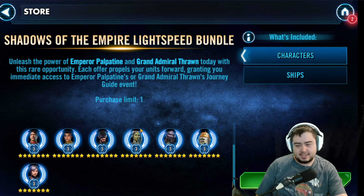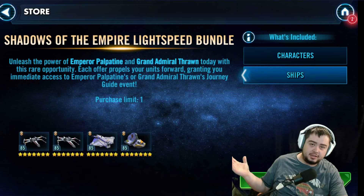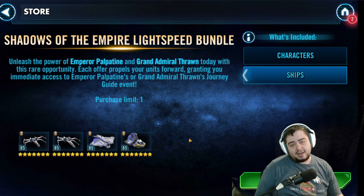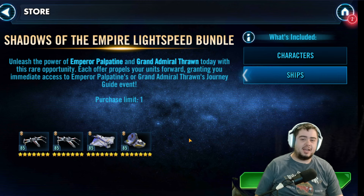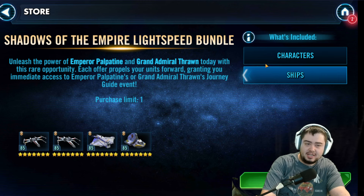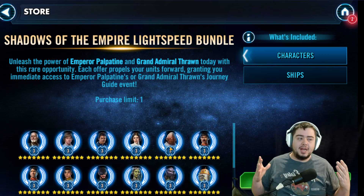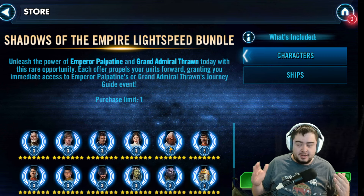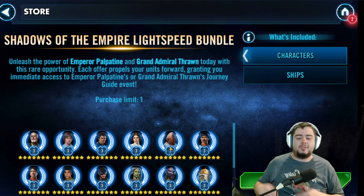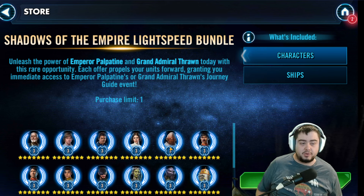I definitely think this is something that's a no-brainer to pick up. It also gives you the ships you need to do the Jedi Knight Luke event, as well as to start off your Rebel fleet with some seven-star ships. You can add in a Millennium Falcon, add in a Rebel Y-Wing, and you have a solid fleet sitting here. Buying these two bundles together is like a JML supercharge — because you go into Jedi Master Luke, you have all the characters, you're finishing Jedi Knight Luke, and you have basically everything you need to go into Jedi Master Luke.